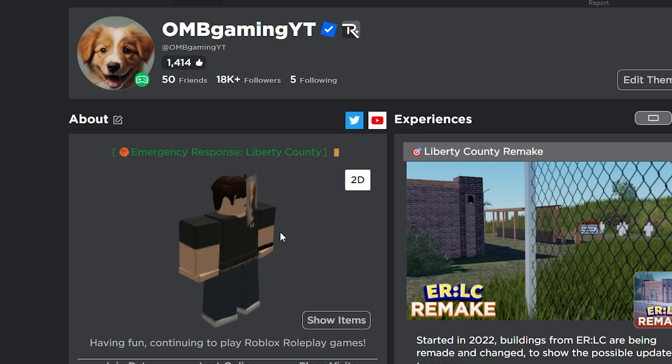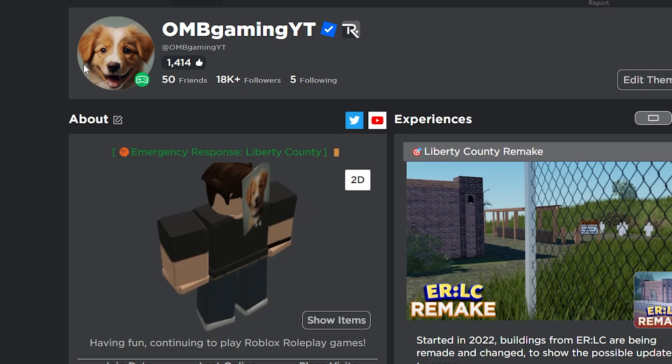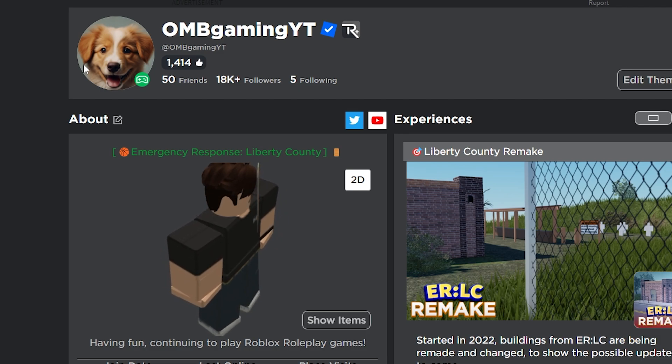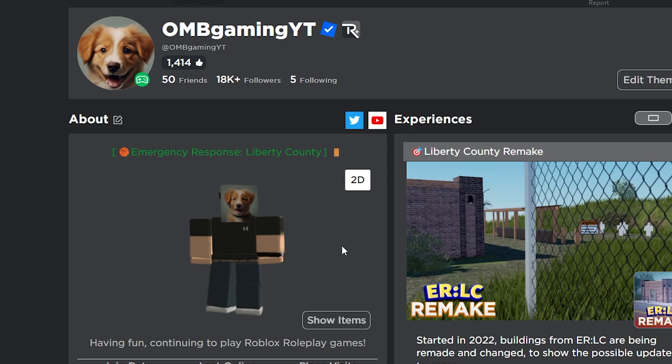Unfortunately, in-game you're just going to have a picture of a cat or a dog on your face. So if you're offline, then put it on — it's something cool that you can have. Pretty funny. If you want to go and check it out, I'll have the links in the description below.